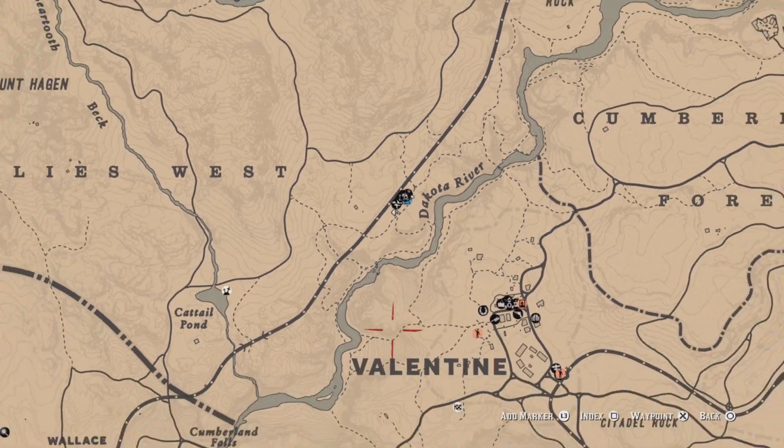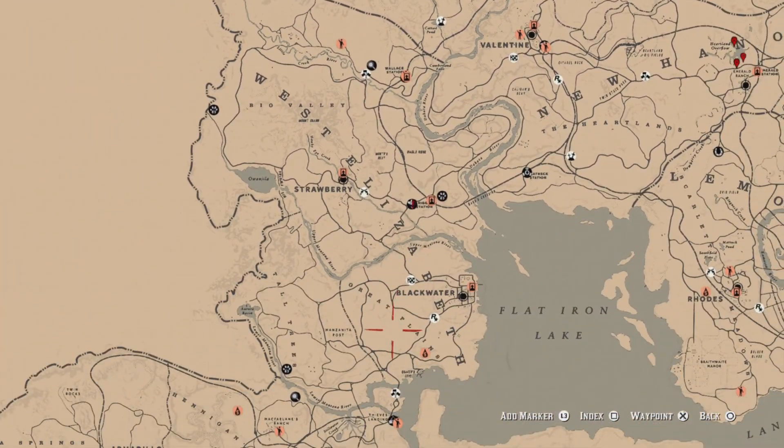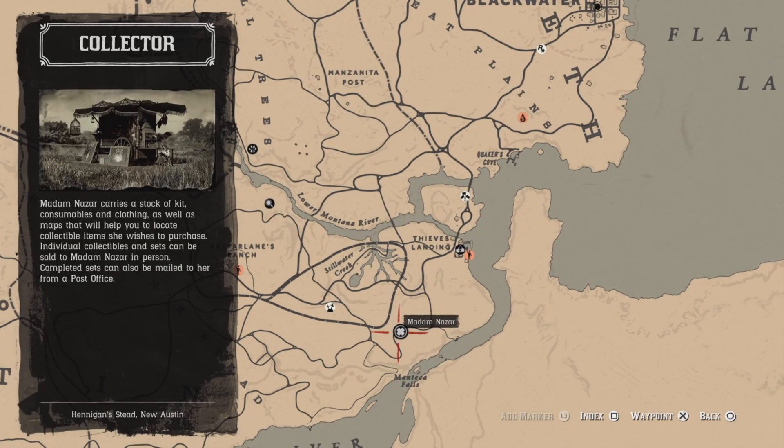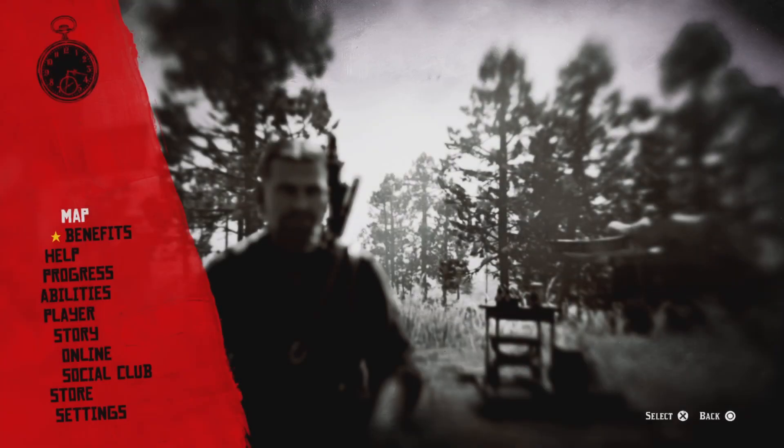That's it, guys. Once again, Madam Nazar is going to be located down here, checking out the Falls today over here. Fast travel is Flat Iron Ranch. I wish everybody good luck on their dailies, and I'll see you later.